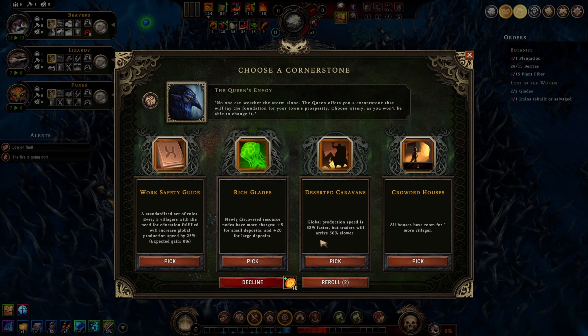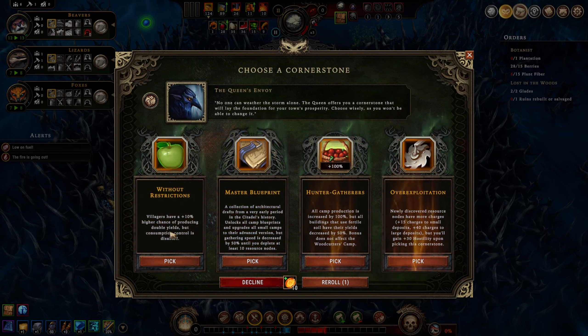When I first started playing I thought 33% production speed was amazing, but I don't think it's very good anymore. Traders are extremely helpful, and 33% faster production is nice but not massive. If it was 33% more efficient then I'd take it. We're going to re-roll here. Without restrictions, villagers have a higher chance of producing double yields but consumption control is disabled - interesting. Oh here we go, master blueprint! I love master blueprint.